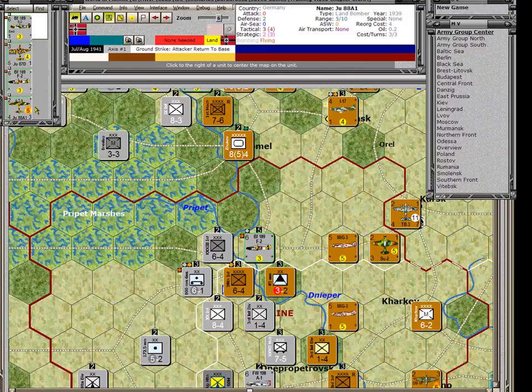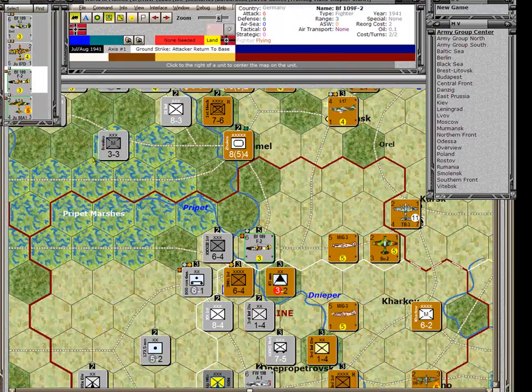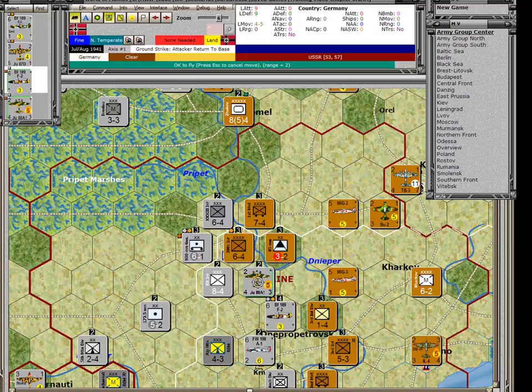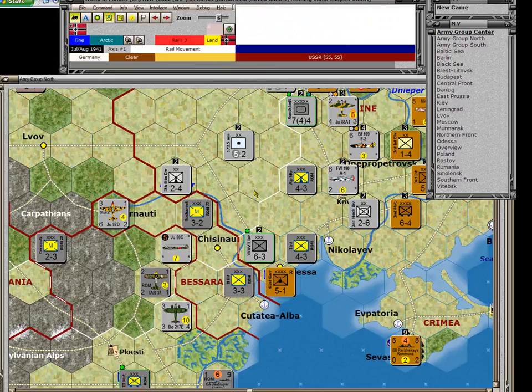The selectable units form on the left shows all the units that have to return to base. You might notice the End of Phase button is disabled — you have to return all these units before it becomes enabled. We pick up each unit and move it: the Stuka here moved closer to the front line, the fighter moved back to where it was originally, and this guy moved towards the front. Now that all units have been moved, the button is enabled and we click End of Phase, moving on to rail movement.